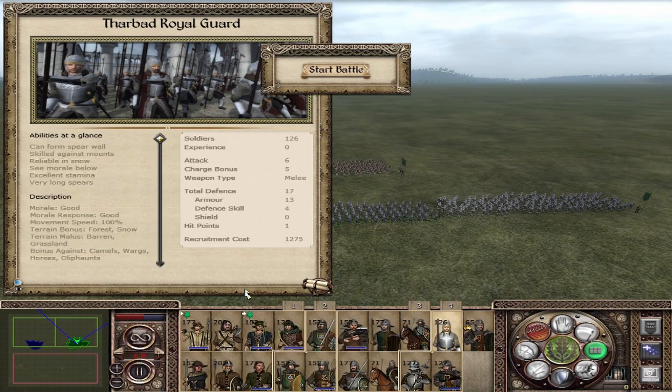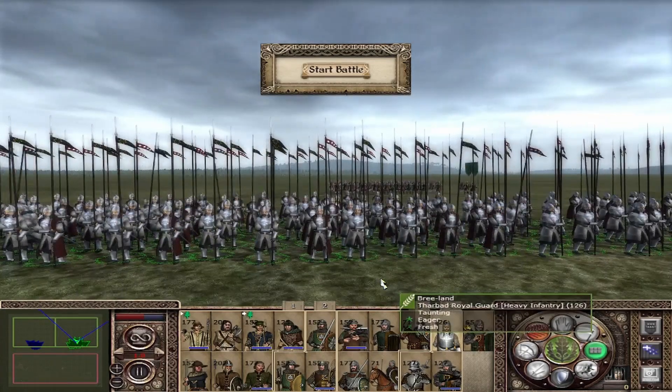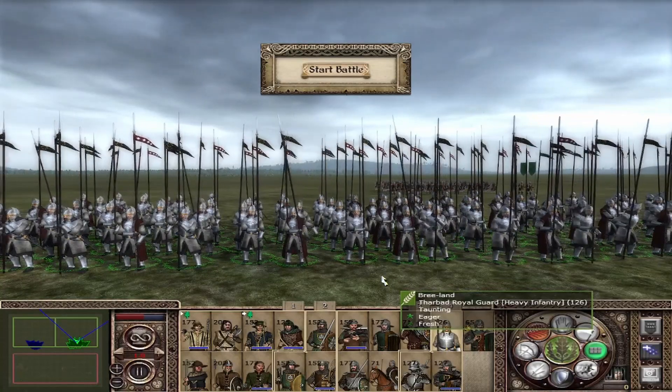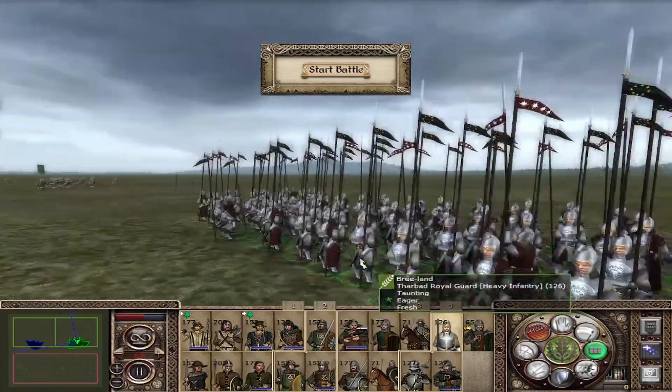The Tharbert Royal Guard is another really good pike unit with 6 attack, 5 charge, and 17 defense — by far one of your best available units. They have good morale, good morale response, and a bonus fighting against camels, warhounds, horses, and elephants. If you choose the Dunedain route, take Tharbad and rebuild the bridge, because these guys are worth their money. They also look really cool — Tharbad has changed as part of the Reunited Kingdom.